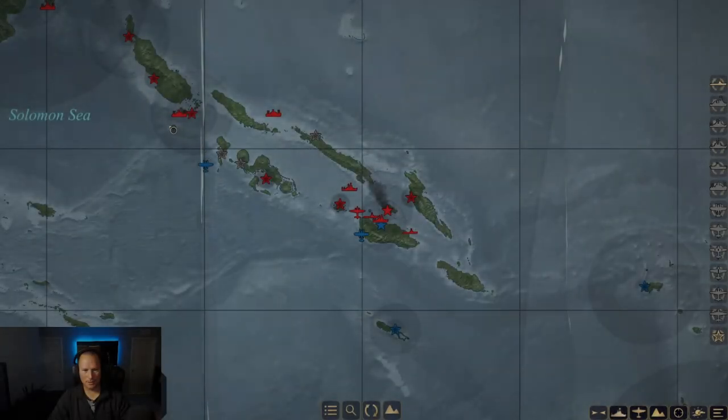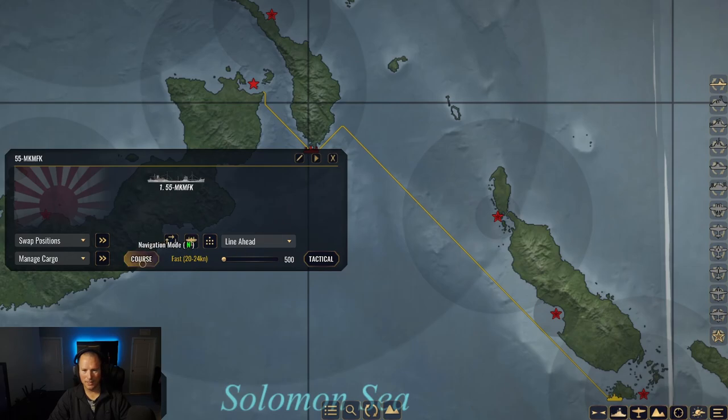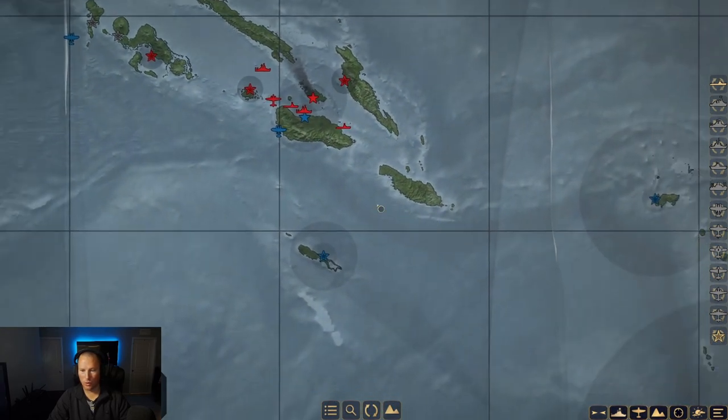Hey everybody, how you guys doing? My name is Crazy Jester and welcome back to another episode of War on the Sea. So in the last episode, as you guys all remember, we did an incredible job of taking out that battleship Tennessee. I think that's going to do a huge number for the United States Navy, especially in their war effort.